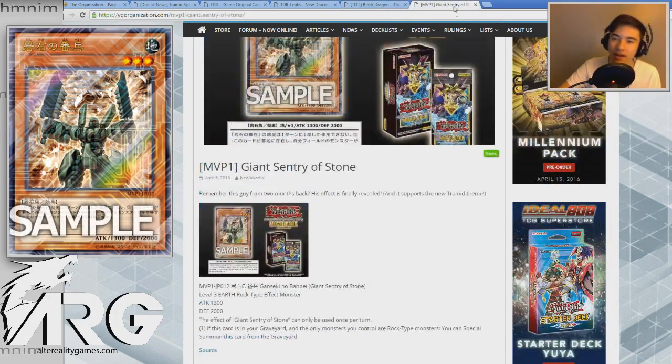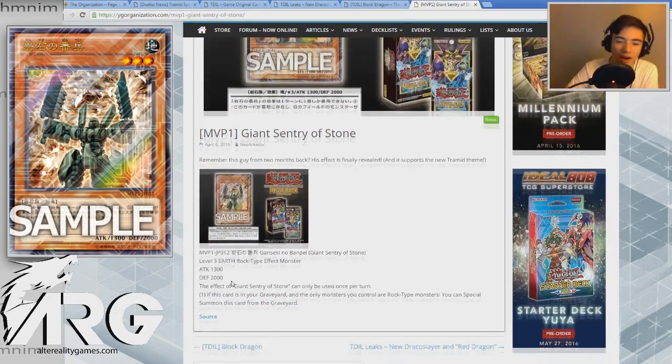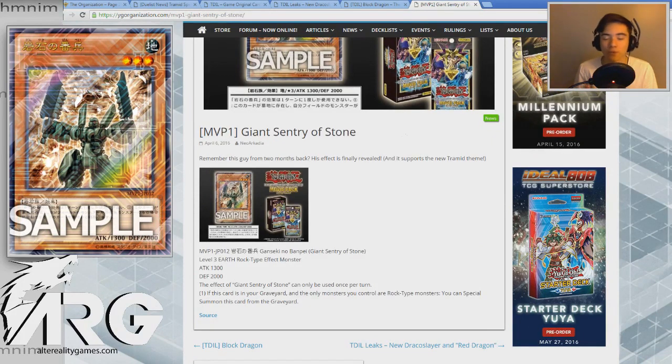But there's another card to go over here — Giant Sentry of Stone. It's actually not as good in a Rock Stun setting, but in the Tramid archetype I feel like it really shines there. We'll just breeze over this card. Giant Sentry of Stone is a Level 3 Earth Rock-type effect monster, 1300 ATK and 2000 DEF.